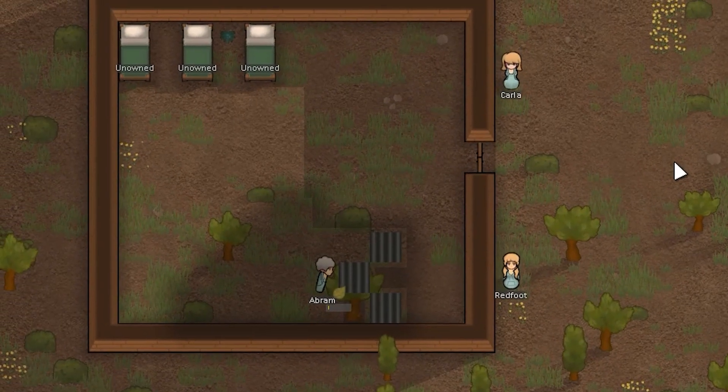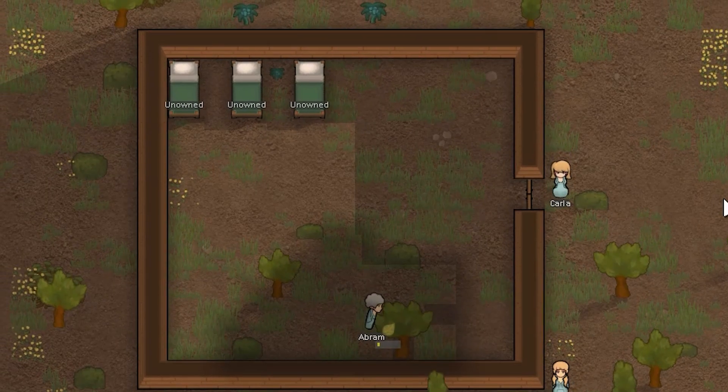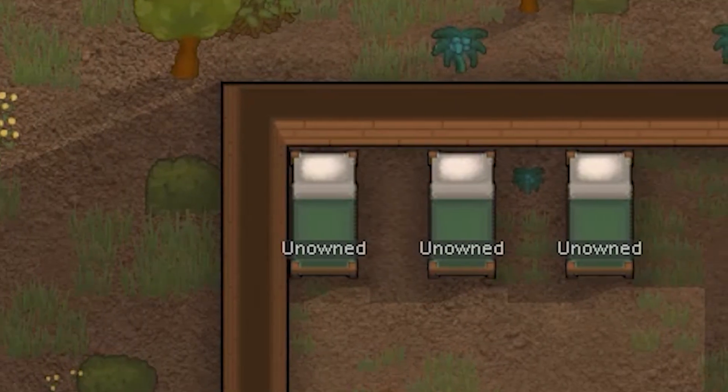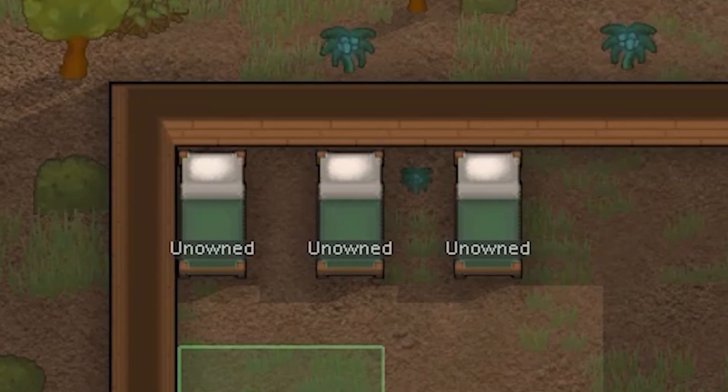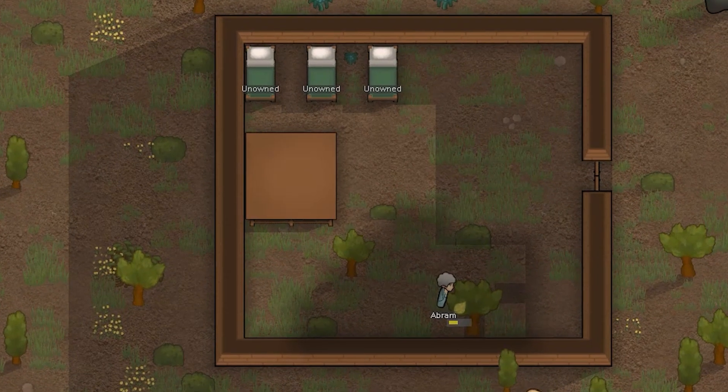After that, we will start filling the house with furniture. First of all, we put the beds. They can be put next to each other, because in this case it will not affect the fact that the colonists will get a bad mood from a bad dream if someone walks near them.